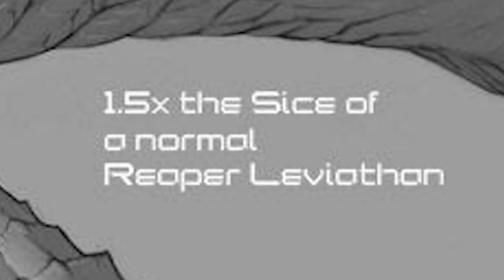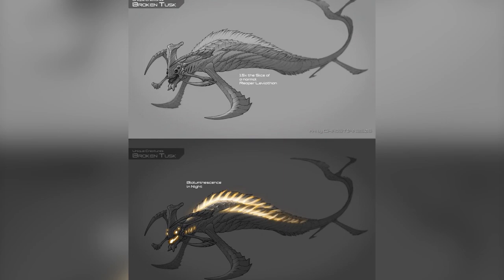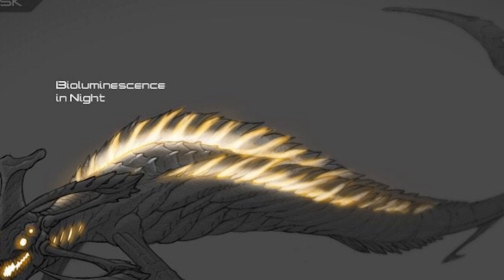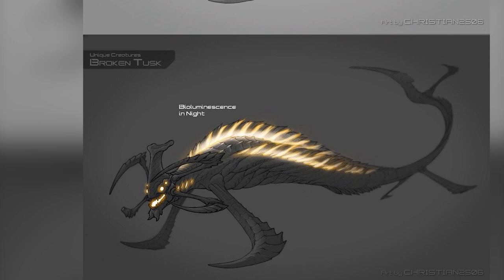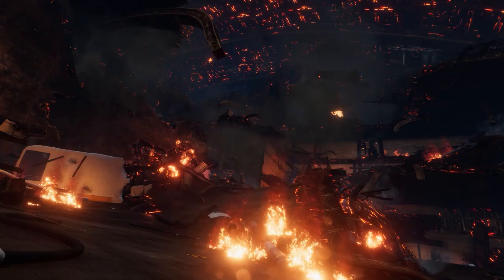And there's another Reaper reskin up next. The Broken Tusk by Christian2505 is absolutely terrifying. It would be around 1.5 times the size of a normal Reaper and glow in the dark. To make up for being more visible, I imagine it would be faster, stronger, and maybe also able to stun you with its roar. I like the idea of this being like a mini-boss swimming around in an important area, like the Aurora or Mountain Island, and I think it would be absolutely terrifying for everyone.